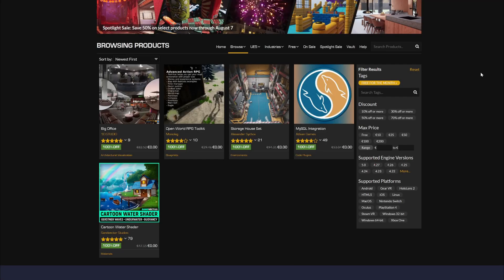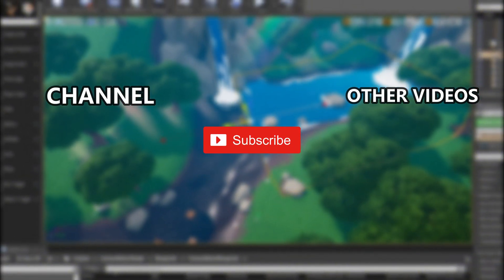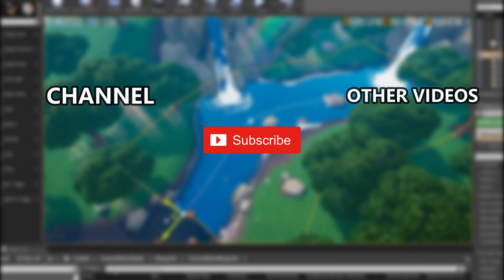That's it for this video — like and subscribe if you want more videos like this. I also have Unreal Engine 5 tutorials on my channel. Go check out all these assets now — they're 100% off. Just go to the Unreal Marketplace, click Free for the Month, and start downloading these amazing assets. Bye!